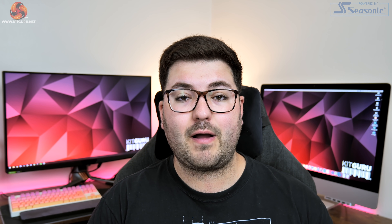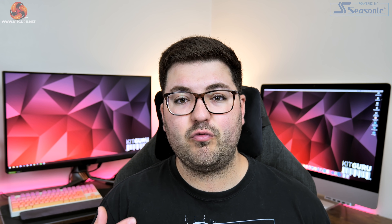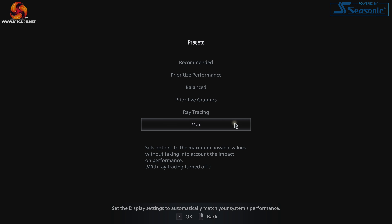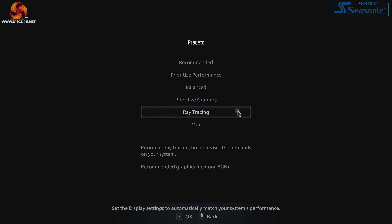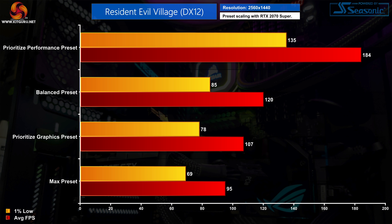Just before moving on to ray tracing, we'll take a quick look at preset scaling in Resident Evil Village. Excluding the ray tracing preset, there are 4 main presets: max, prioritised graphics, balance, and prioritised performance. Going from max to prioritised graphics nets you an extra 13% performance, while the balance preset is 12% more performant than prioritised graphics. The prioritised performance preset delivers almost twice the FPS compared to the max preset, so if you have a particularly old or slow GPU you can still play this game with some visual compromises.